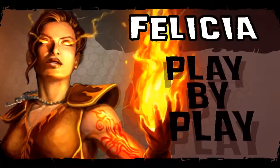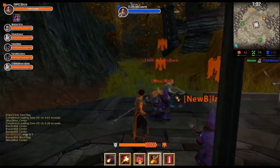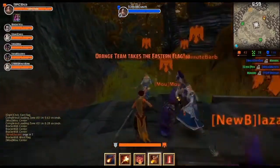Our Bright Wizard Felicia is a ranged magic damage hero with really good crowd control. She enjoys burning her enemies, and with her passive Murderer, she deals extra damage to Chaos.